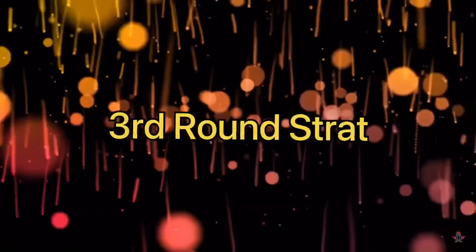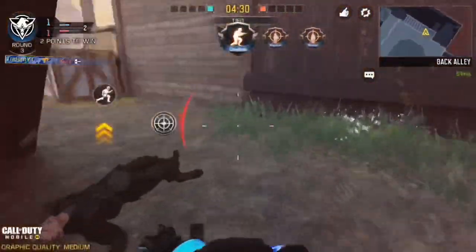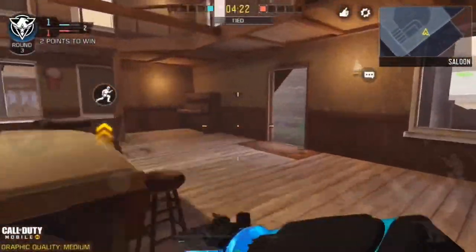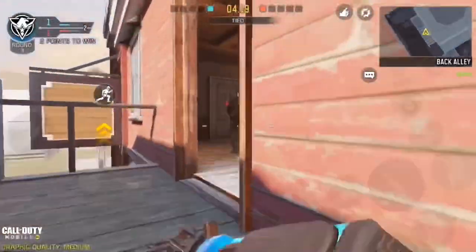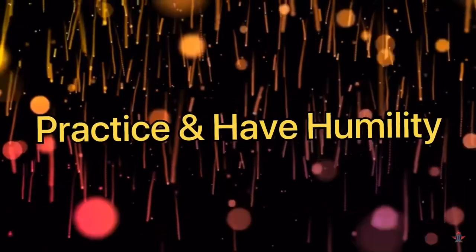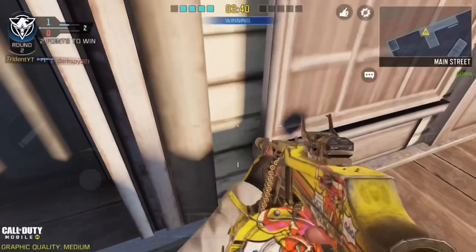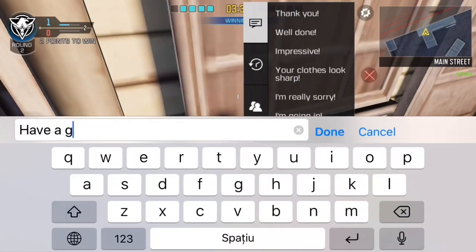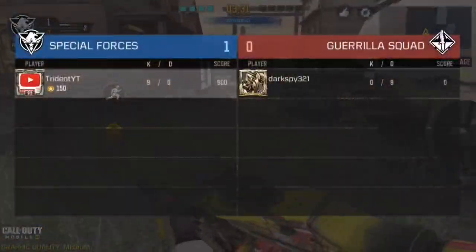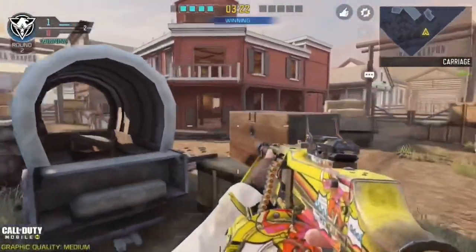Third round strategy: if you lost one of the rounds, don't worry — you can still win the match. Just use your most dominant class, whether that's the sniper, assault rifle, or SMG. For me it's the SMG — the Pharaoh is kind of dominant. One last tip: if you're clapping him, absolutely dominating — I'm 9-0 here — you don't have to talk trash. Have a good day, be friendly, and that's how you're going to win more.